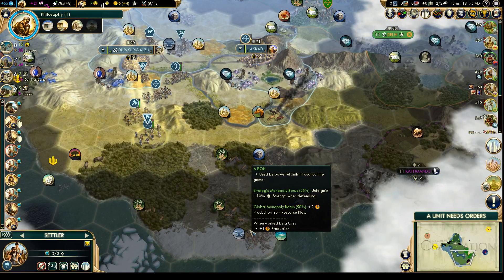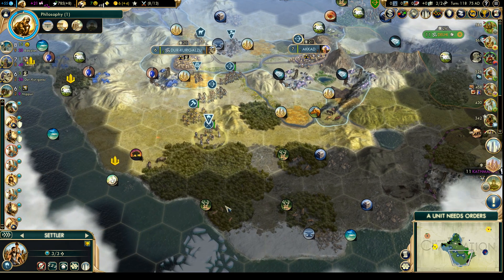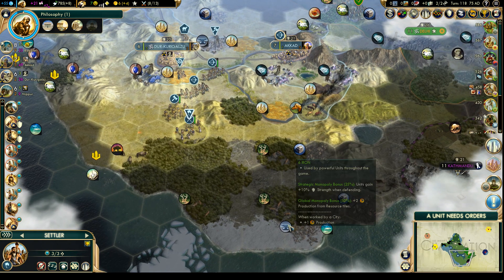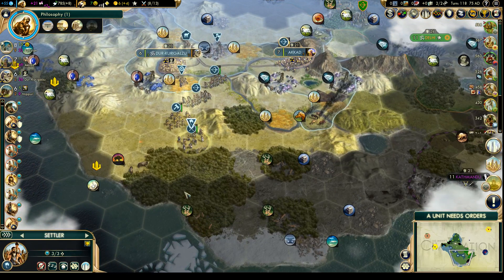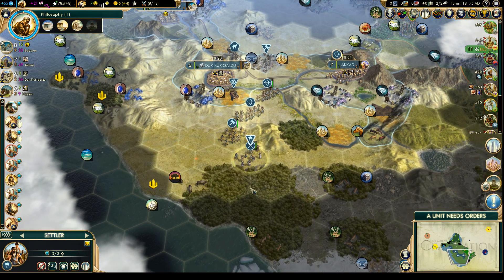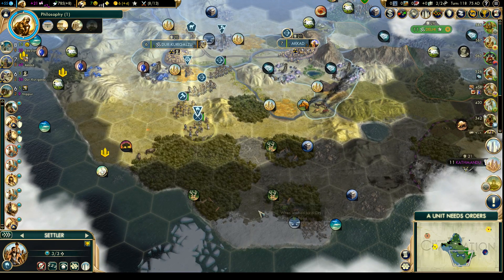It would be nice to get that six iron. We'd have to settle on top of the deer if we wanted it — that would still give us the pearls. The wheat is going to be going to Akkad. That might be the best location, on top of the deer. Even though that other location would be nice too and would give us all these plains, it won't give us the iron. We'd get some snow and tundra tiles down here though.